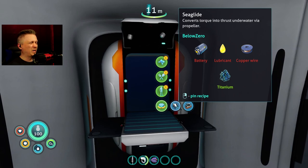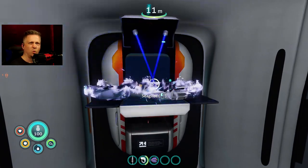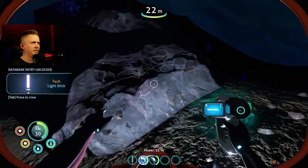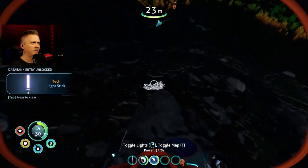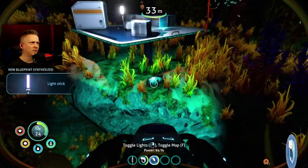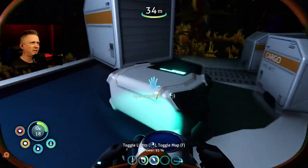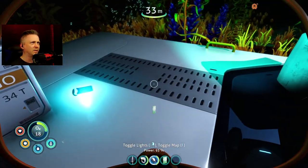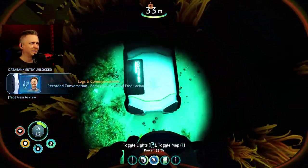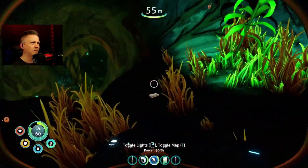Sea glide fragment three unlocked — don't have a battery, no blue kit, no copper wire — ready and boom, sea glide all at once! There's another sea glide fragment which I don't really need, but I get the light stick fragment. Got that. Right next to the emergency supply cache, yet another sea glide fragment. Easy to get out here, but it's nice to have the sea glide so you can use it to get out faster.